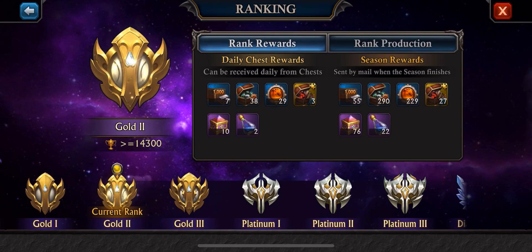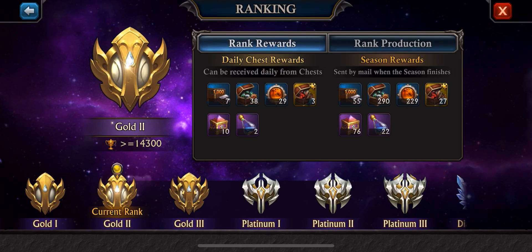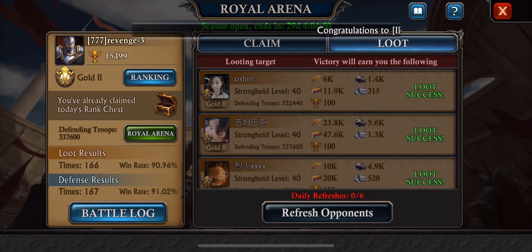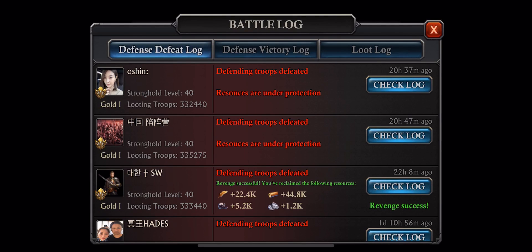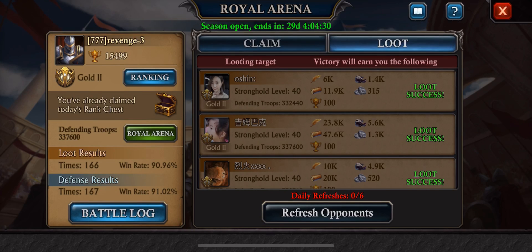This is my current status — you can see I'm Gold 2. You can also see who's killing me. I'm hopeful that I'll be able to go higher than Gold 2.